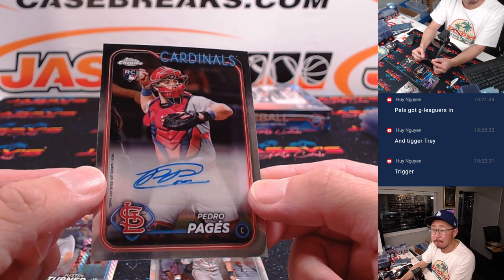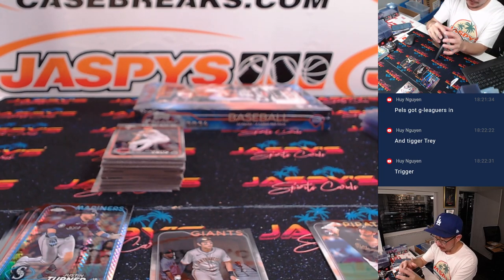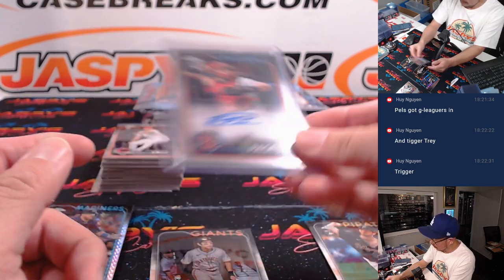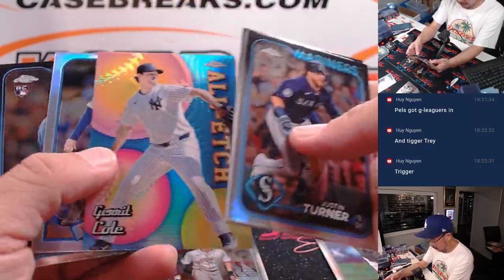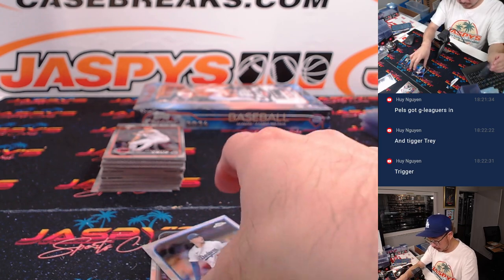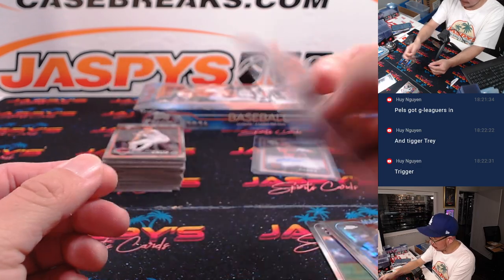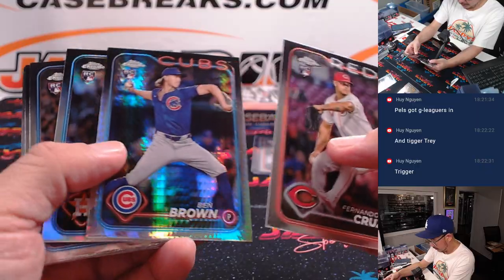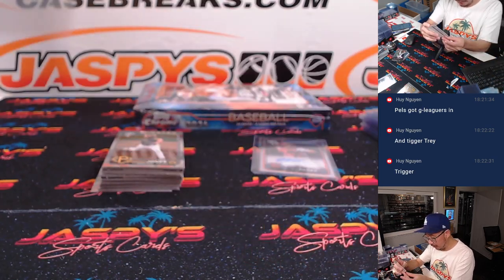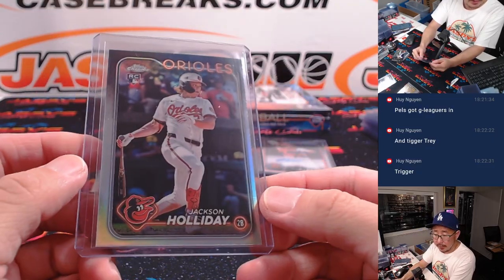There is Pedro Paz — he's going to do some more catching for the Cardinals next season, going to Stephen Flatt — someone to look out for next year. Here's a Caminero rookie debut. There's a Yamamoto for David. Jackson Holiday rookie refractor — nice — Brian with the Orioles.